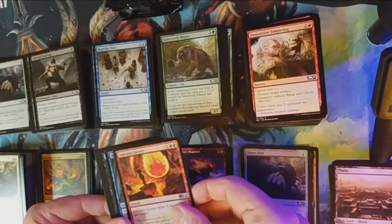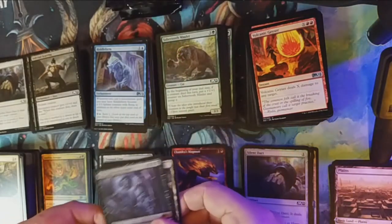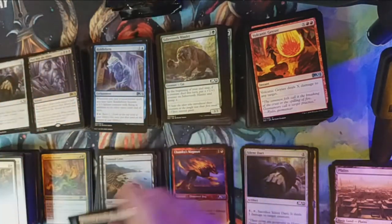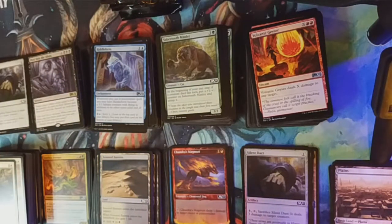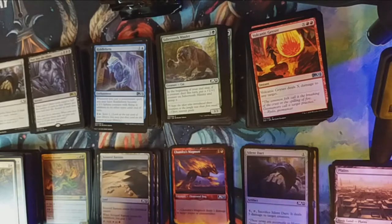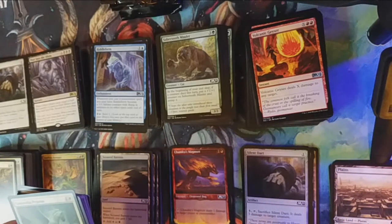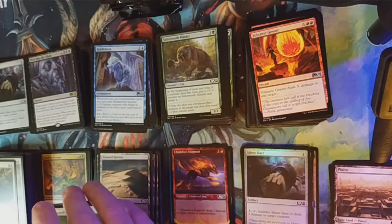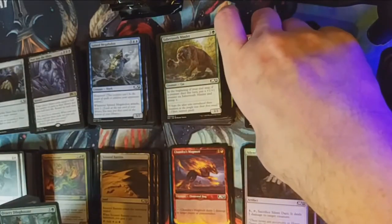A Volcanic Geyser followed by Riddle Form, and our rare is Peer into the Abyss — which I believe is our second of those for this box. Like I said, I seem to be getting a lot of two-of rares per box. This is box number three and it seems pretty consistent — a full set of alternate art lands in each box, and also getting two-ofs of rares in each box.